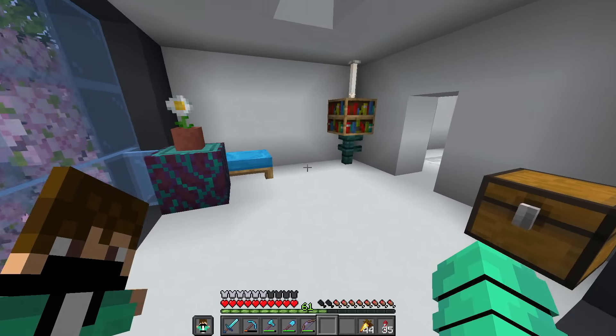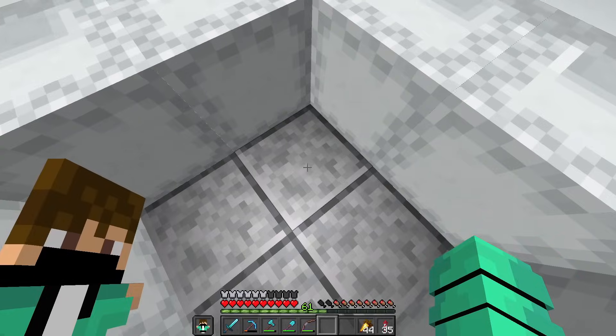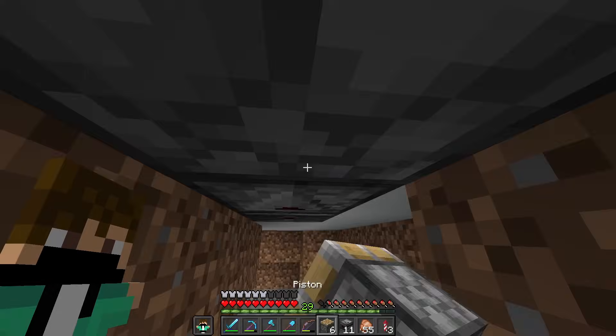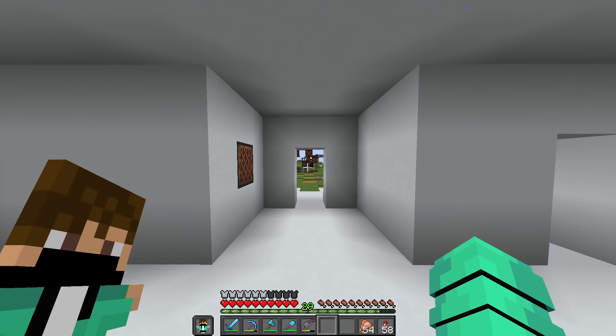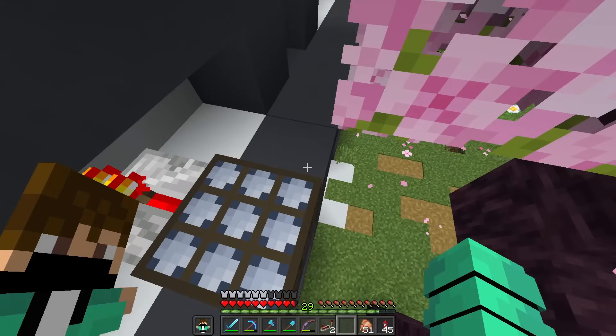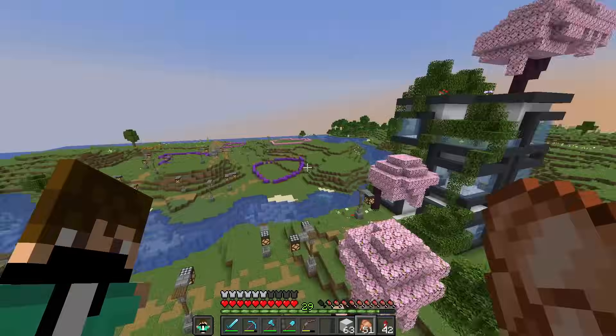This room is actually not looking that bad. Now I'm gonna go back to redstoning by adding in a three-by-three piston door. That works, and now to add in a daylight sensor on top — that way I can lock the villagers in at night. I swear this thing is not a prison.